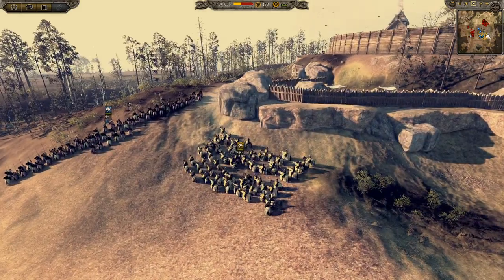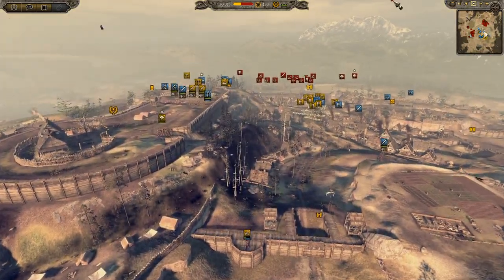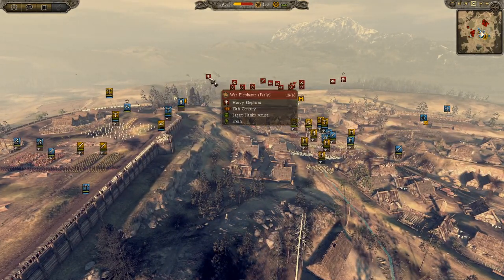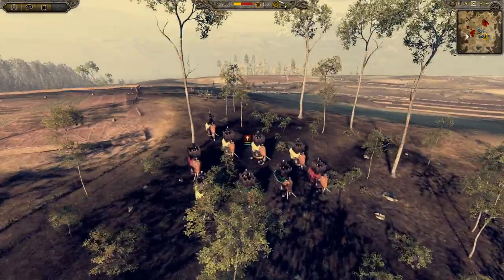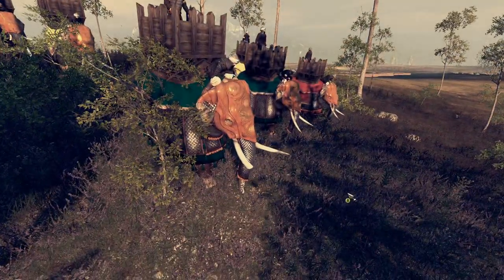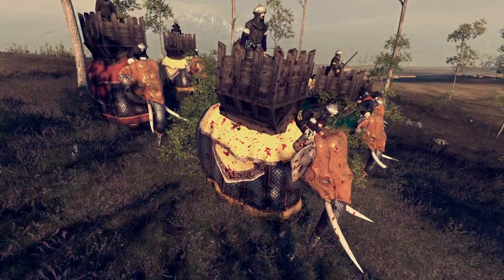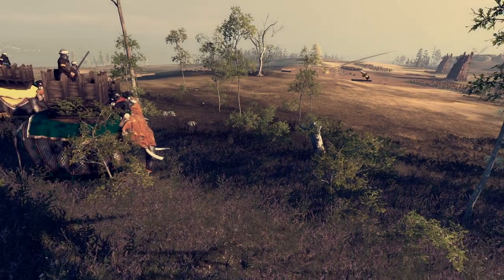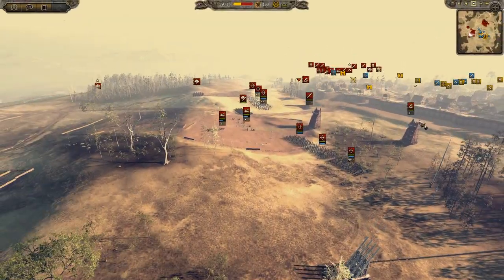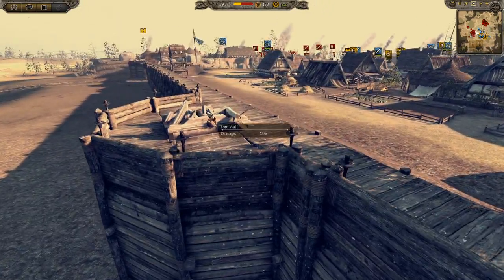We also brought some cavalry of our own — some Flemish knights and some Elector knights. They're going to try and sneak around because we brought lots of artillery, and we thought that needs to be dealt with. We also have war elephants on the map; the Quasmarians have elephants in their army. There was some wall-mounted artillery here for a short time, but it got destroyed.